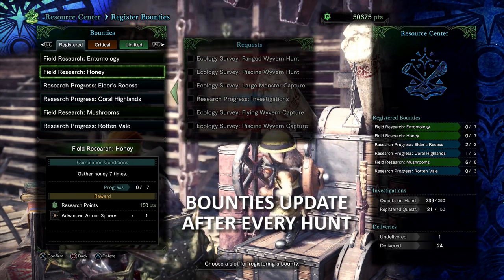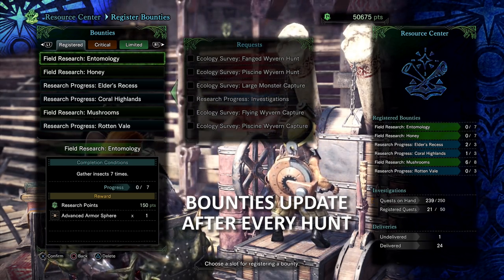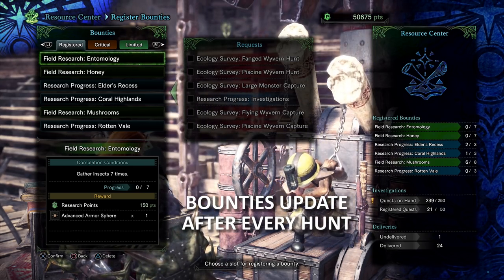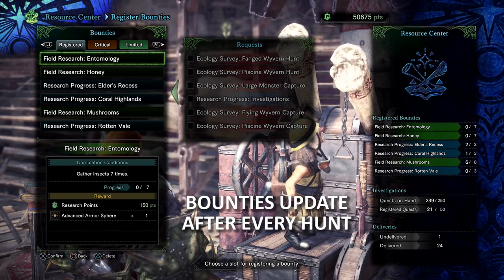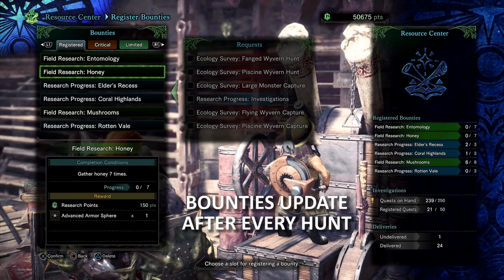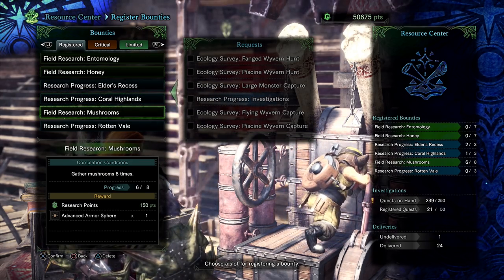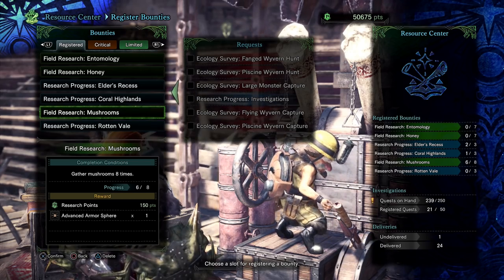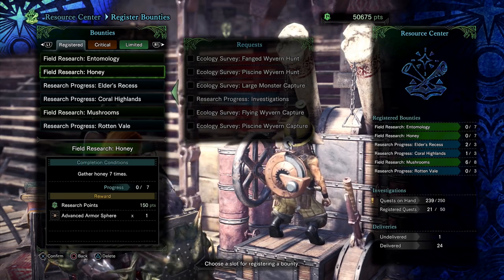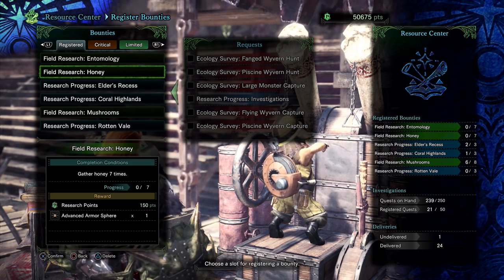Another piece of advice on bounties: always try to go for the field research ones because they're super easy to complete. For example, field research entomology — gather insects seven times. Just go on any quest you have to do and gather seven insects, boom, complete. Field research honey — gather honey seven times, boom, done. Mushrooms — gather eight mushrooms, boom, done. You can complete these incredibly fast, so definitely go for the field research bounties.